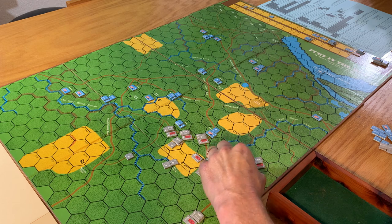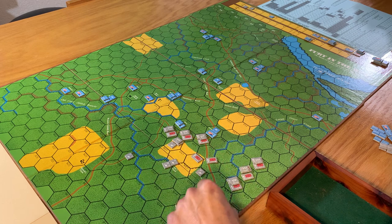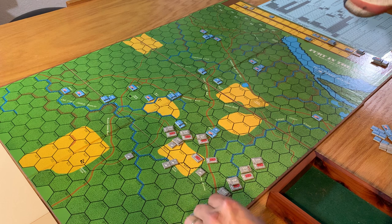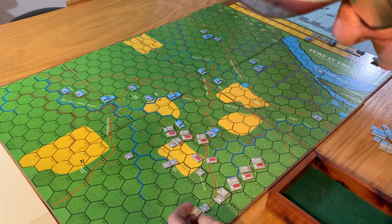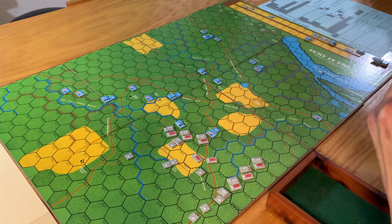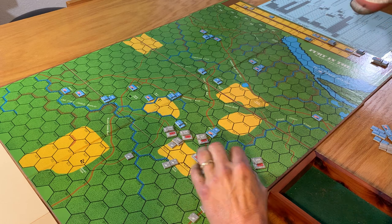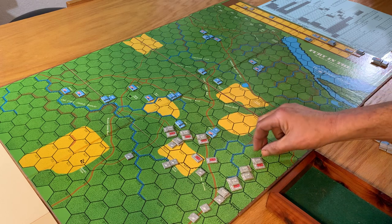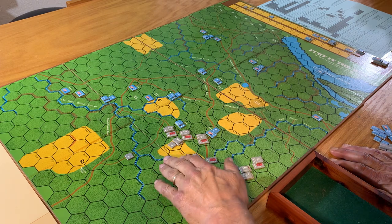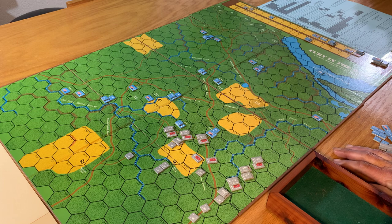Going one, two, three - they have a leader. Those without go one, two. Then we put Polk, the First Corps commander, with Stevens - that's a pretty big brigade - and Stewart also here. All right, so that's the Confederate movement. Now we go to combat. We're 14 minutes in - if you're still here, thank you, I appreciate it very much.